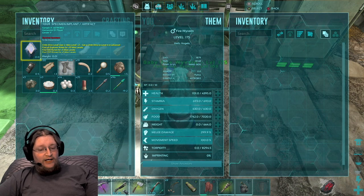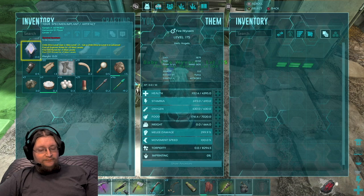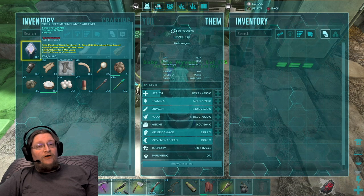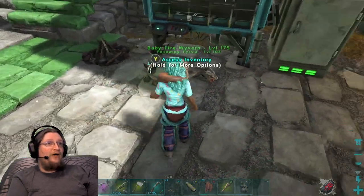Twenty thousand eight hundred and eighty seconds divided by sixty gives us three hundred and forty-eight minutes. Divide that by sixty — five point eight hours. So this wyvern will survive without feeding him at all.